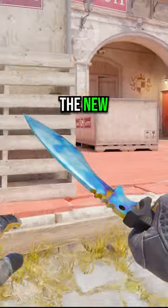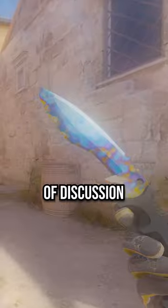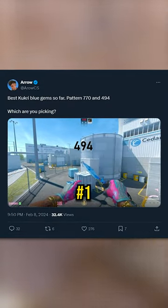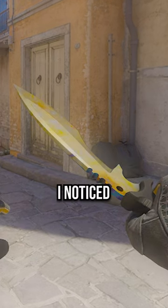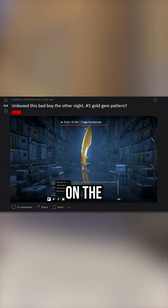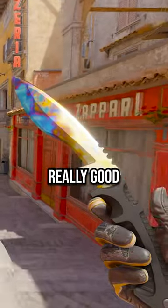Most Counter-Strike players have seen the new Kukri knife skins by now, specifically a blue gem, since there's been discussion about which pattern should be considered number one. But what about the opposite — a piss gem Kukri? I noticed this one got unboxed thanks to a post on the OniPixel subreddit, and taking a look at it in-game, I honestly think it looks really good.